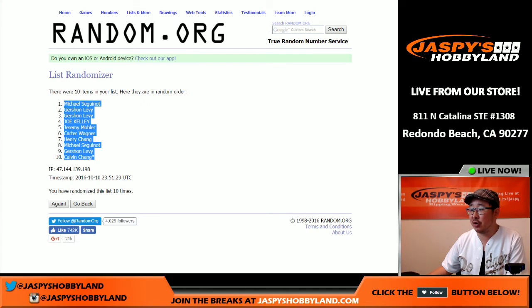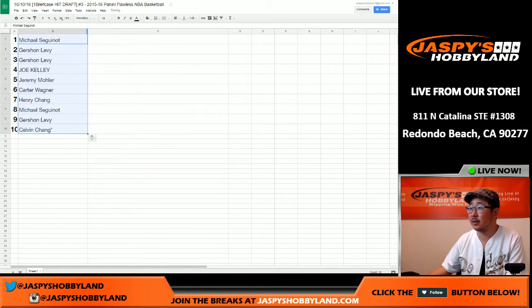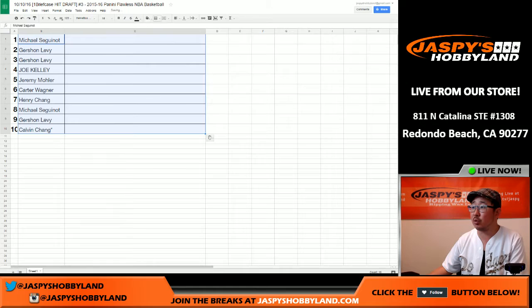The draft order is: Michael, Gershon, Gershon, Joe, Jeremy, Carter, Henry, Ziggy, Gershon, and Calvin. We'll see what everyone ends up drafting in just a moment. We're going to pause the video again, and when we come back, we'll have all the people in here and then we're ready to go with one briefcase of Flawless Basketball from a fresh case. Stick around.